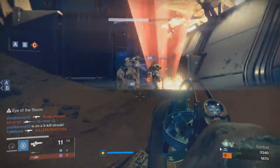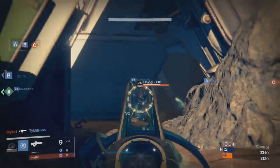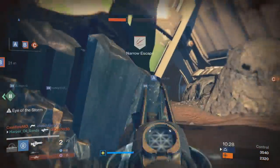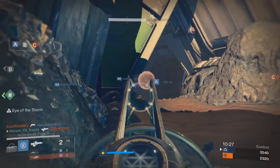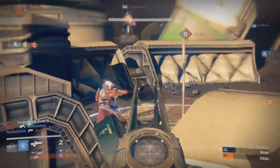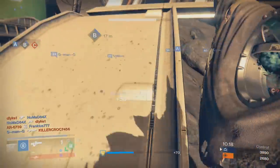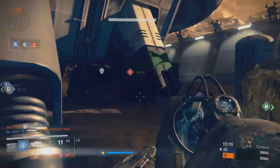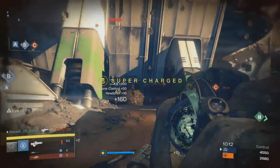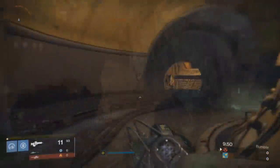The first perk in the skill tree is Eye of the Storm, which makes the weapon more accurate the lower your health gets. There's obvious synergy with the Touch of Malice perk, but it's a double-edged sword — the more tempted you are to keep shooting for the bonus accuracy, the more health you're going to lose. You'll have to monitor both your accuracy and your health in synergy.